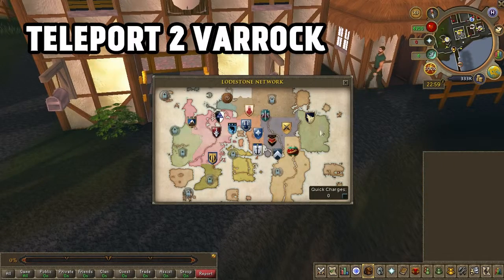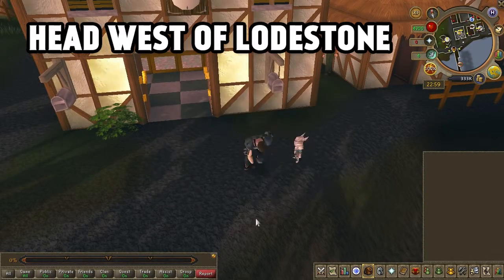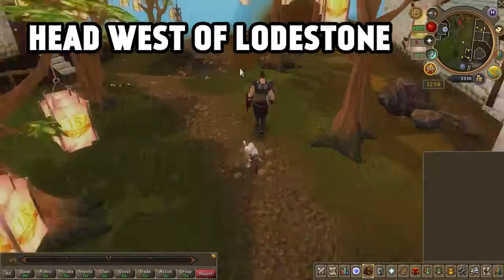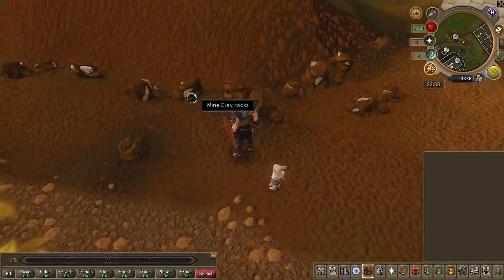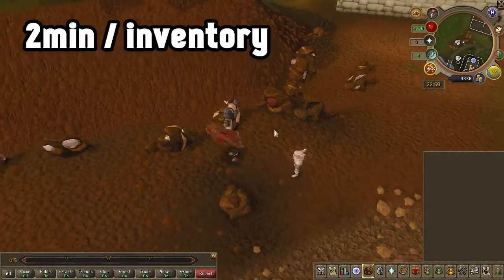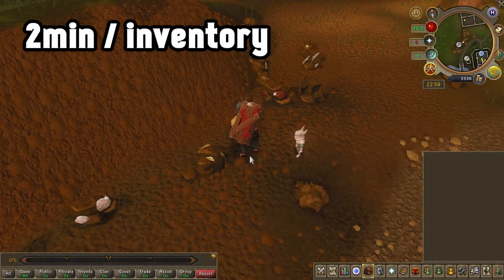What you're going to do is teleport to Varrock using the lodestone teleport and walk west to the mining site by the Heroes' Guild. Go ahead and mine the two rocks that are side by side until you have your fill of clay. This should take about two minutes with level 20 mining, and banking is actually pretty quick.